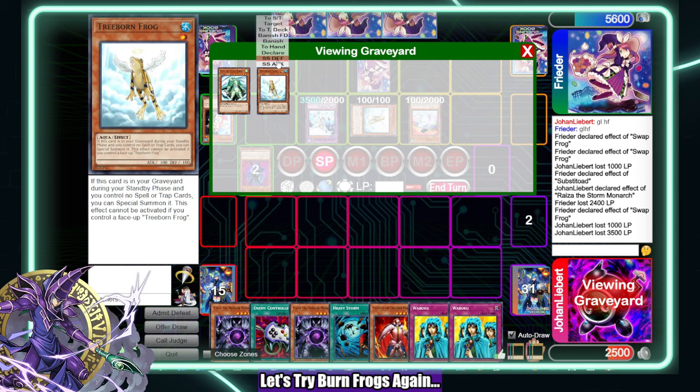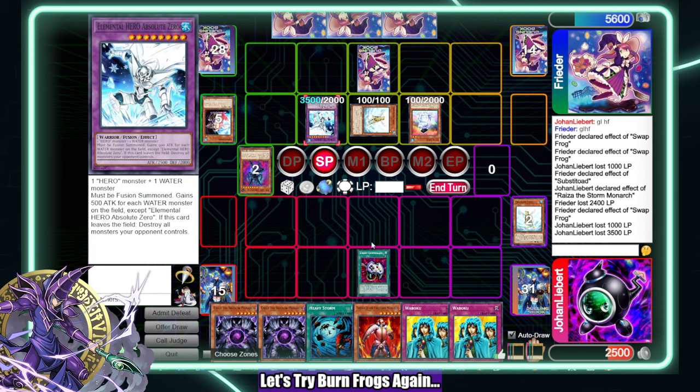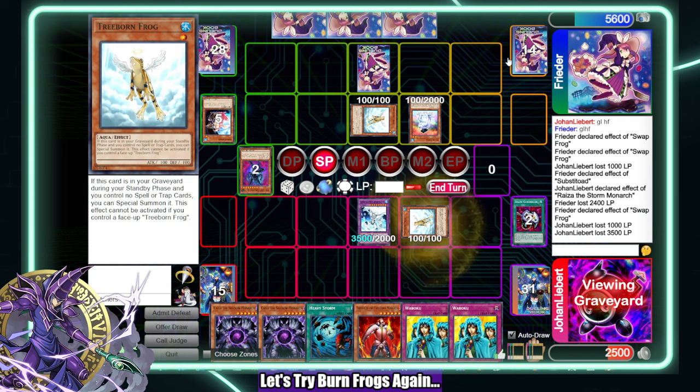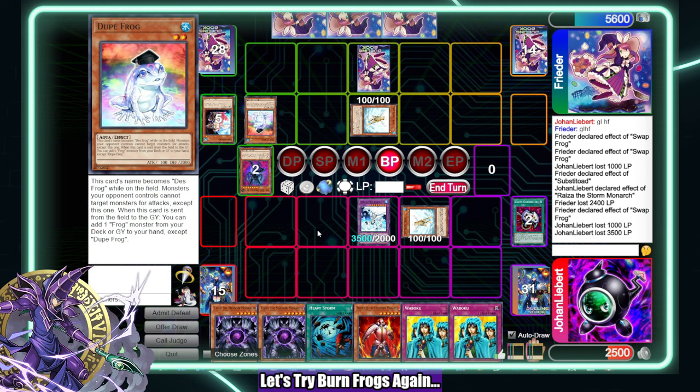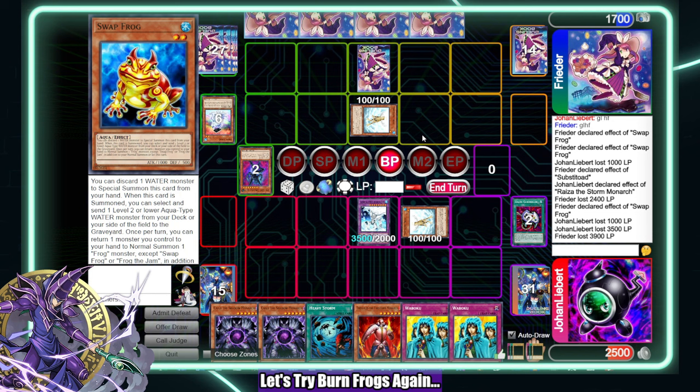Standby phase — bring this back. I think I want to E-Con here, take this, bring this back. I'll just go attack that Dupe Frog, then Main Phase 2 tribute for Thestalos and see what happens. So much damage, oh my god. They get that. Main Phase 2 — I could Kaius their Treeborn but I don't really think that does anything. I'd rather just summon and roll a die. They take 200.